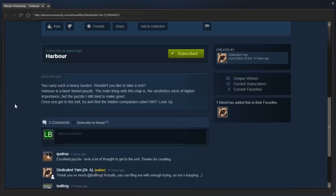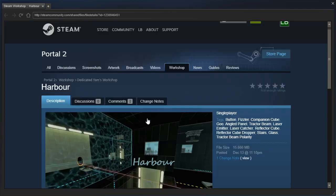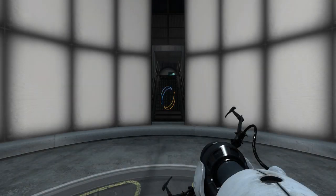Anyway, the description says you carry such a heavy burden, wouldn't you like to take a rest? Harbor is a laser funnel puzzle. The main thing with this map is the aesthetics were of higher importance, but the puzzle I still tried to make good. Once you get to the exit, try and find the hidden companion cube. Hint: look up. Alright, I'll see if I can remember that.